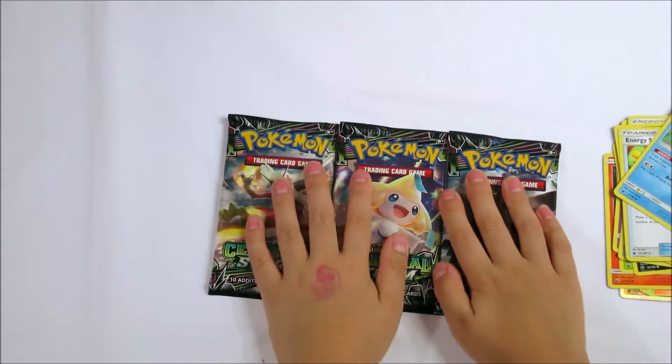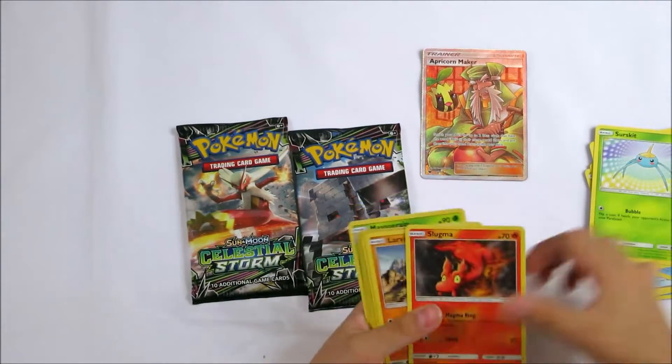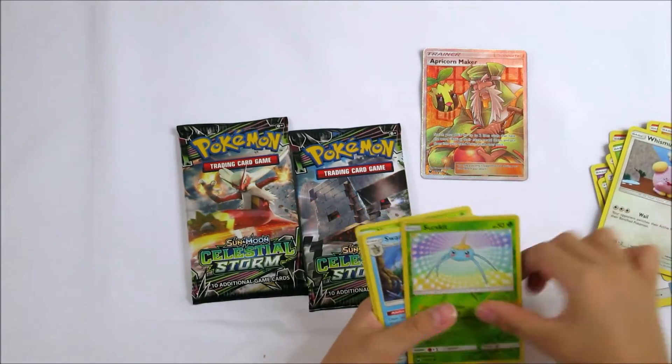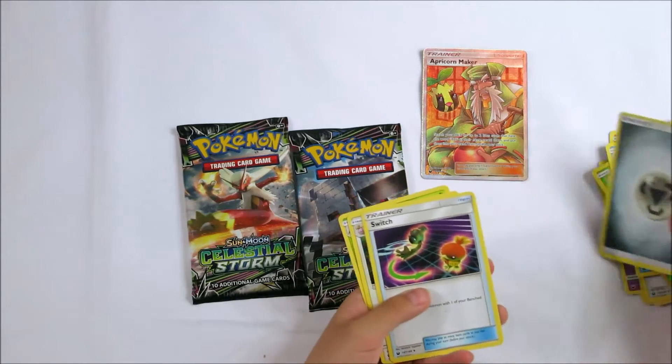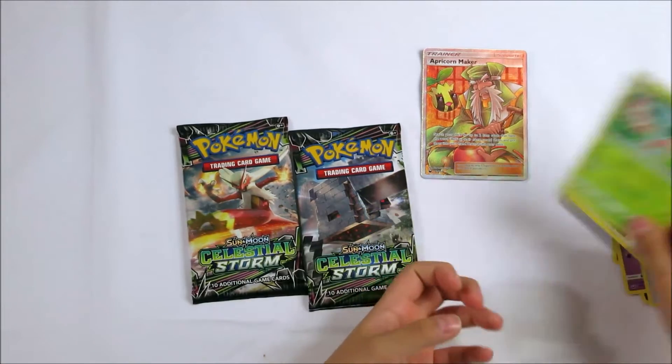And now I'll start opening the next booster pack. So I want to start getting a sherman, a nervous, and once a long, I'll start getting a bender one, an energy, a switch, a loader, and a maroon.